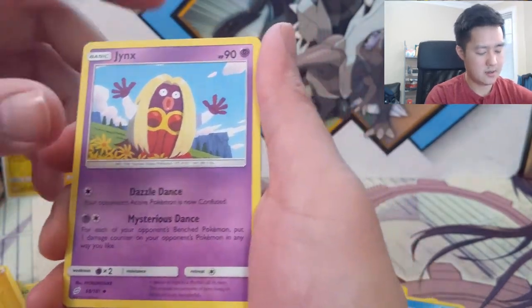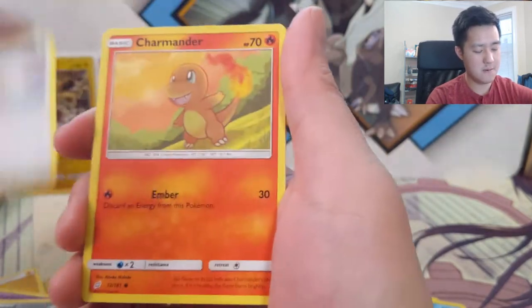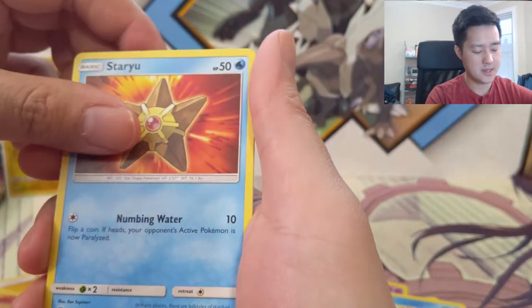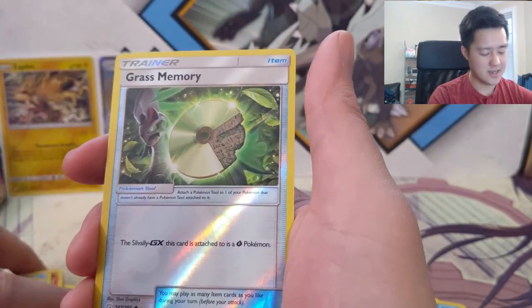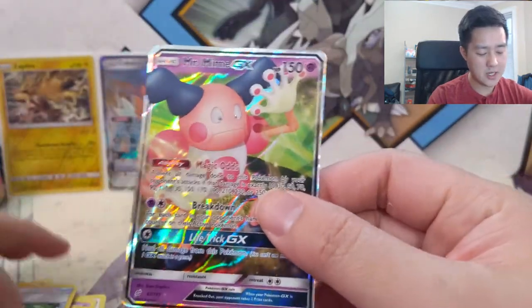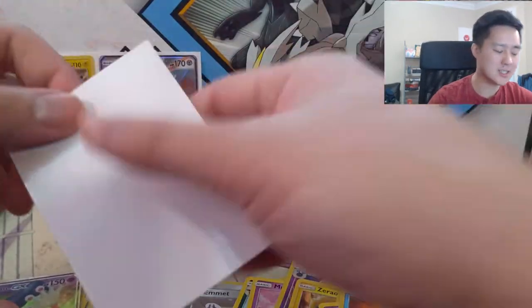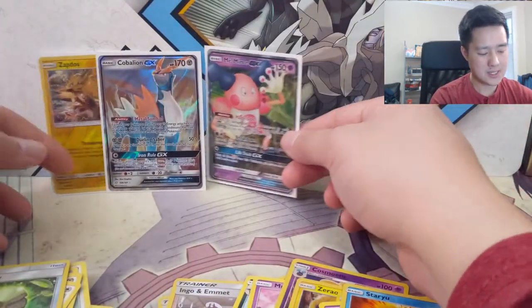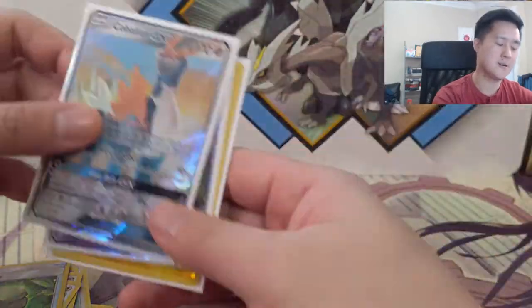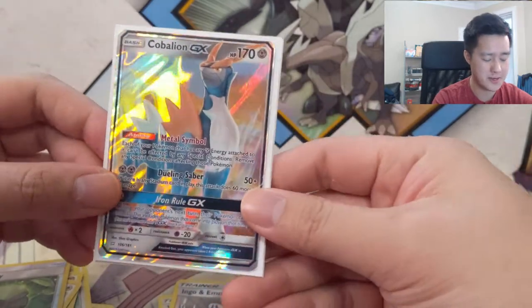Alright: Jynx, Kangaskhan, Need Arena, Parasect, Pidgeotto, Charmander, Staryu, Litten — not a good sign, these cards are not great. Grass Memory, Mr. Mime GX. So we got another GX. Out of eight packs just two regular GXs. Honestly the card I'm most happy about is the reverse Zapdos, but it wasn't completely a loss.